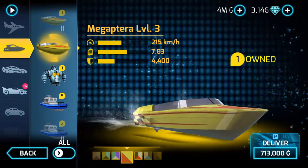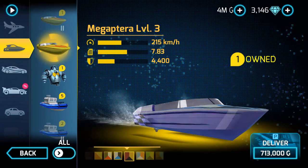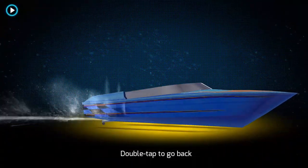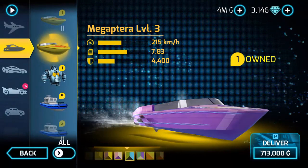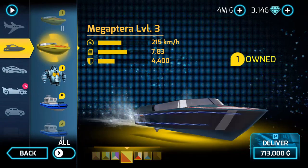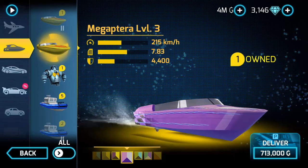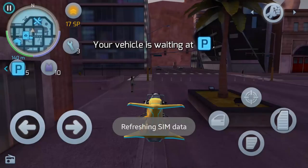The acceleration is 7.83 and the damage resistance is kind of the same. But the difference is you got more colors to choose from. Let's see a cool color — the pink one, because it's so bright. Yeah, the pink one. And to deliver costs 713,000 Gs. All right, let's go to it, bro.